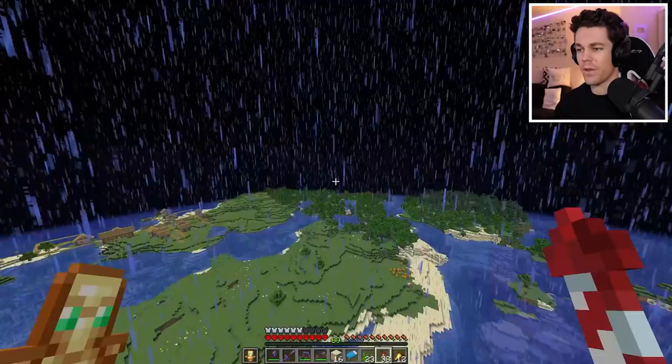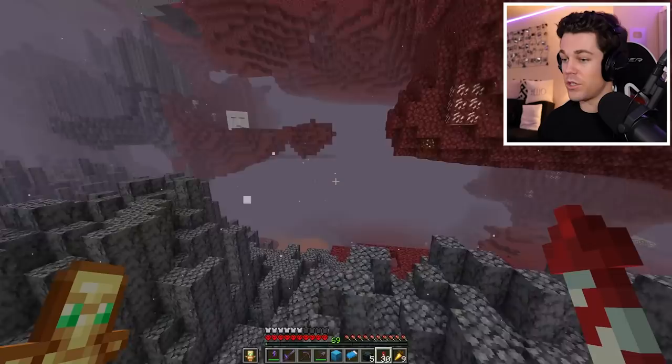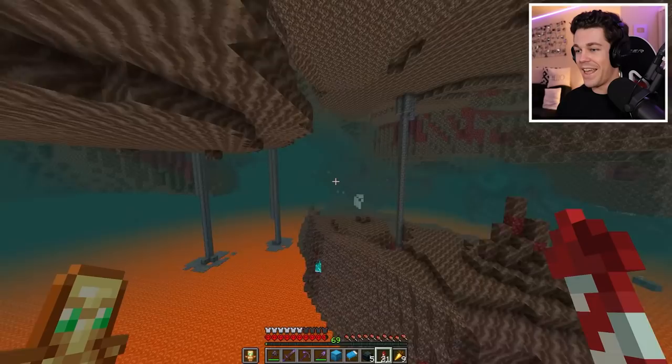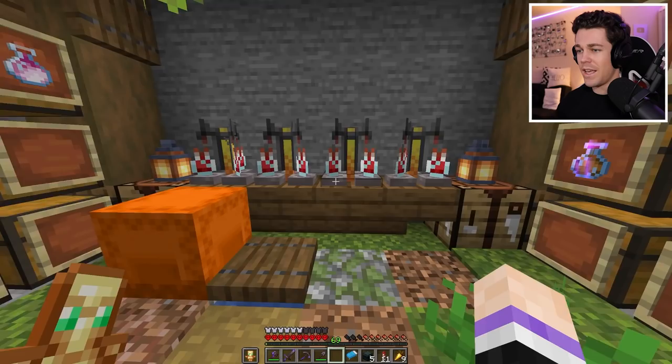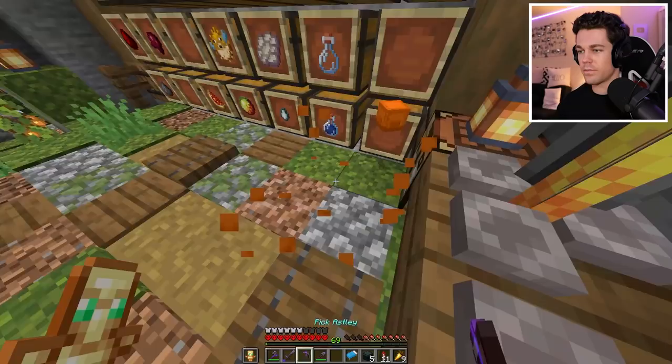Now that I have all my shulkers loaded up, I can take them, head to the nether, and look for a fortress within a soul sand valley, which lucky for me, I know exactly where one is. It should be just over here - yep, here it is. I actually forgot something, so I need to head home real quick. The thing I forgot was a bunch of fire resistance potions. I'm gonna brew up even more, making sure it's the extra long lasting kind, and popping it all into a shulker box.